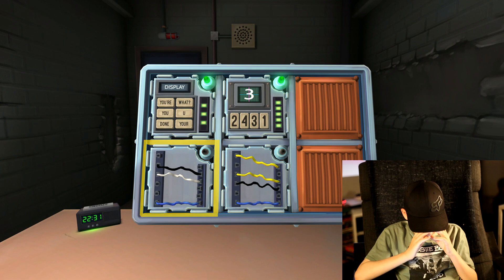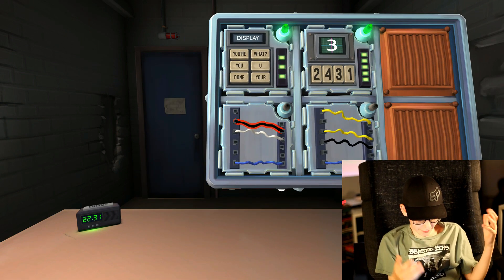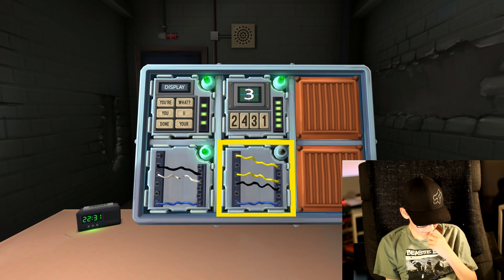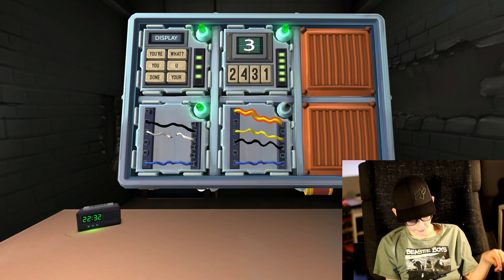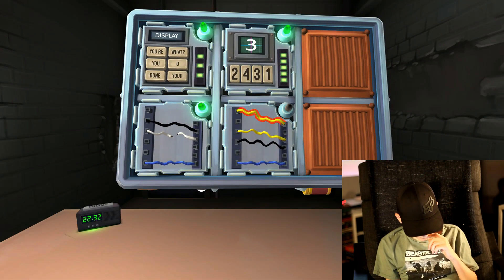We got horizontal wires. We can do this slower. How many? Three. How many red? Zero — cut the second wire. More horizontal wires, four of them. How many red? Zero red, two yellow. What's the bottom wire? Blue. How many blue? Just one — cut the first wire.